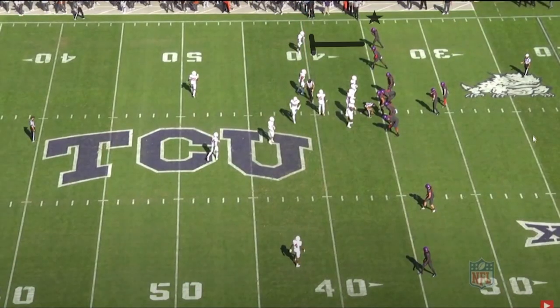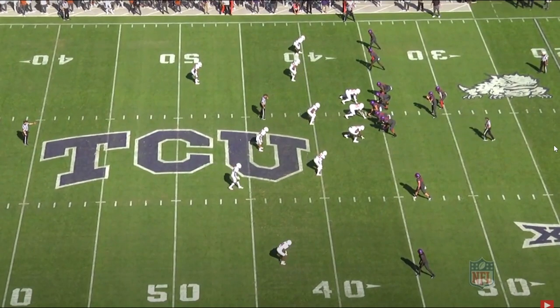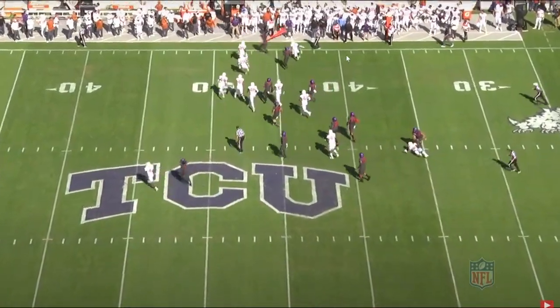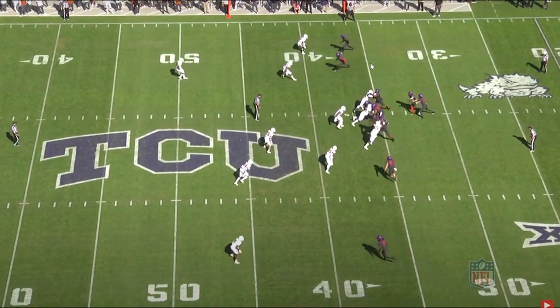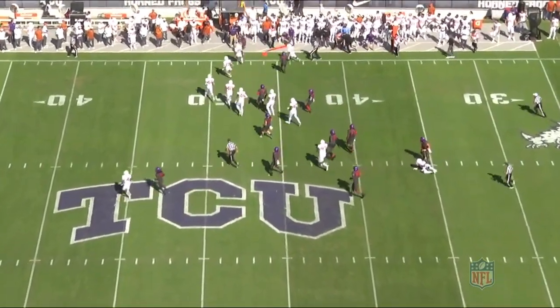Now we've got Jalen at the top of the screen as the X receiver, and TCU is going to run a quick QB sweep his way. As a blocker, he does show adequate competitive toughness and aggressiveness. I'd like to see him land his hands and attempt to drive the DB back, but he doesn't do that on this play. To contribute as a receiver to a winning football team, he's going to have to be able to do it in all facets of the game, and that includes blocking.